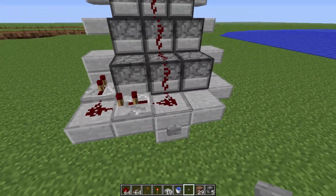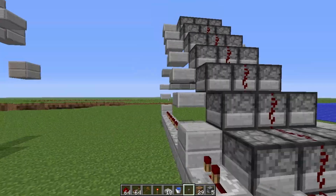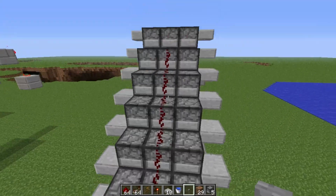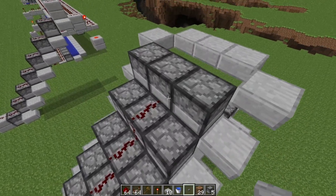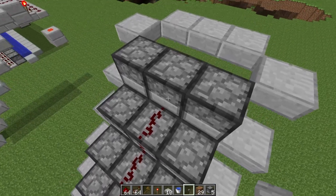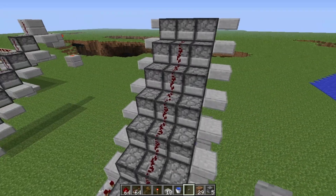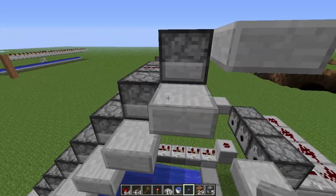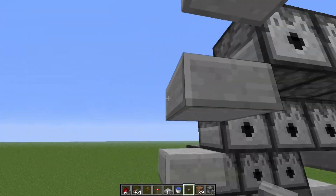When I press this button here, it ignites a redstone signal that travels this way. That signal goes up through all of these dispensers and triggers all of them. It triggers all three because the signal goes into that one and triggers those, and every single one of those triggers.